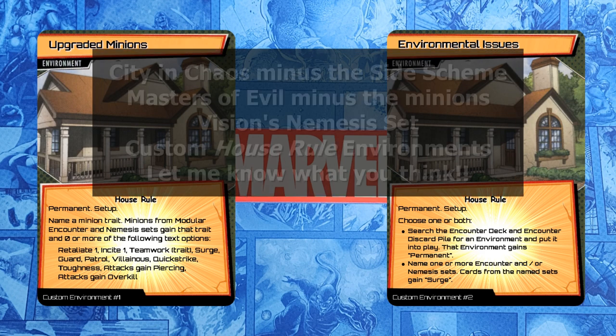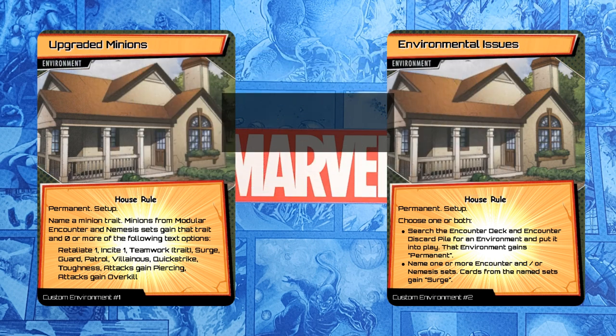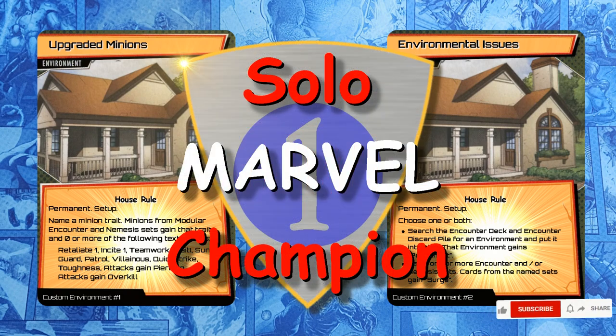So that's how I kit bashed Klaw. I added some cards from City in Chaos to the Masters of Evil set, added Vision's Nemesis set, and created a couple of environments of my own. My environments might need a little revision to read correctly, but I hope you can see the design purpose. I'd love to hear or see your experiences with Klaw's Core Comrades. Comment, like, and subscribe if you want to. Thanks for watching, and I hope you have a great day.